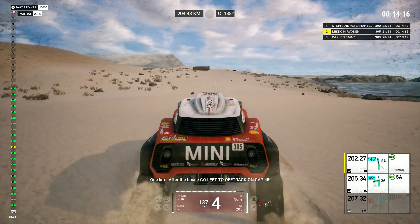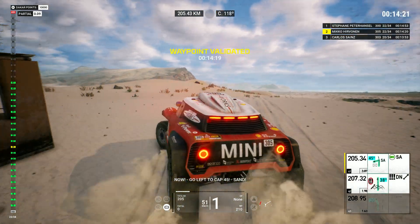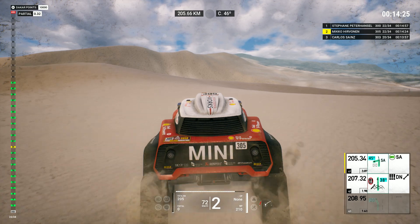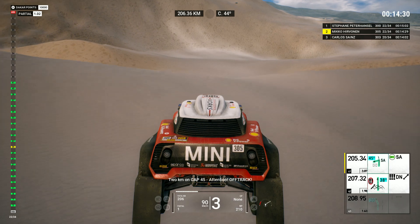One K, after the house, remember to go left to off-track on cap one hundred sixty-nine. Now go left to cap forty-five, sand. Two Ks on cap forty-five, attention, off track.